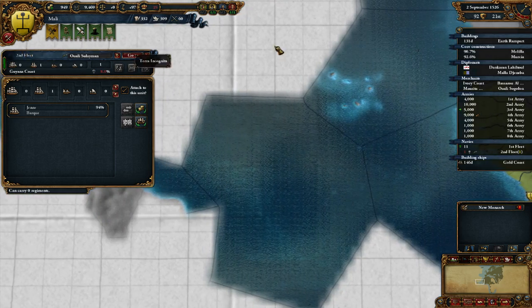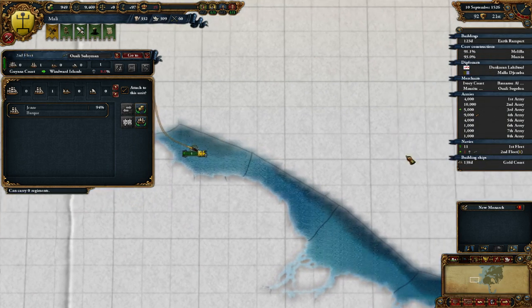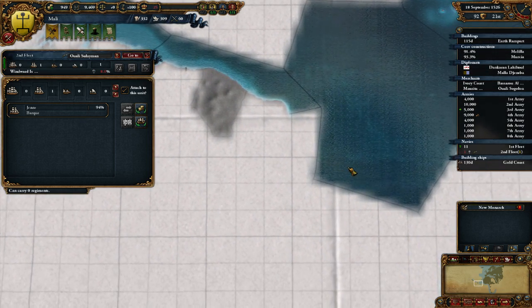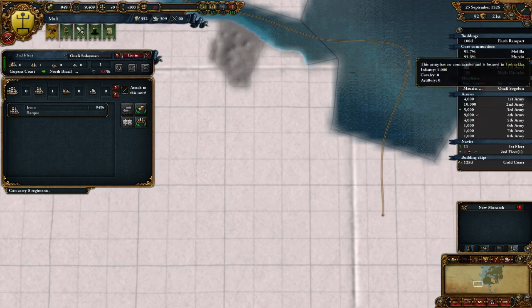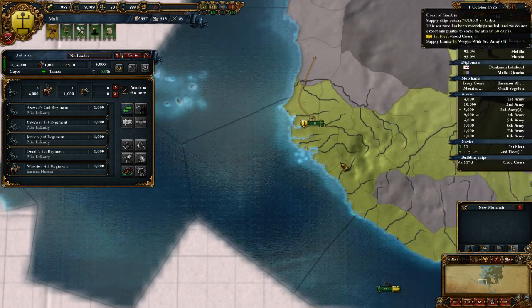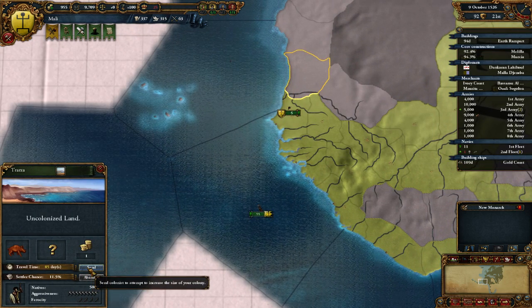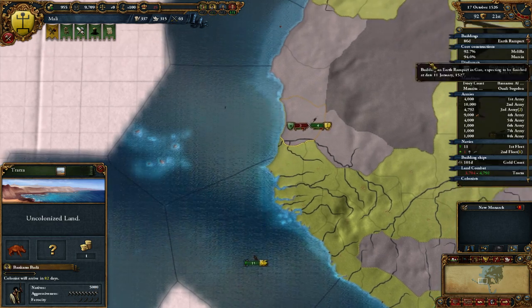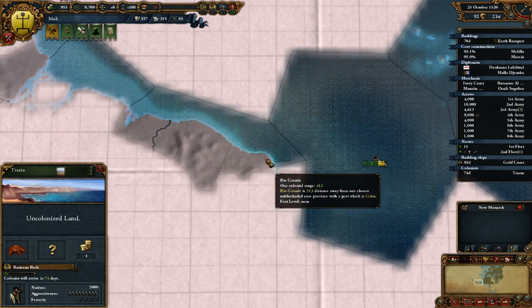I'm going to actually set that to control one - yeah, I can. Look at that, that is excellent. So now he's taking some damage - let's get him back down over here. And you guys can be control two. I'm really happy about these control groups, these are pretty cool. So we'll begin our next colonization process right around now, which is good.